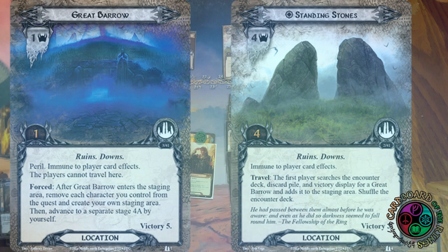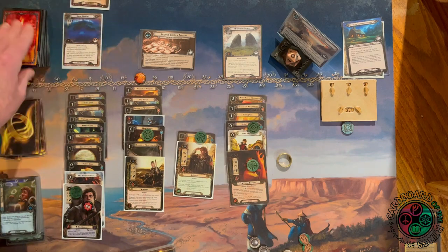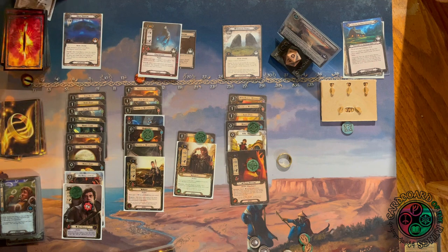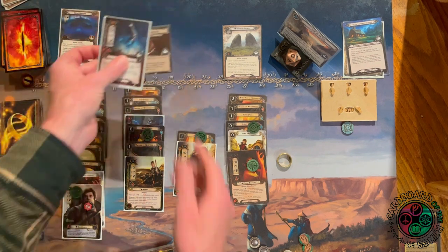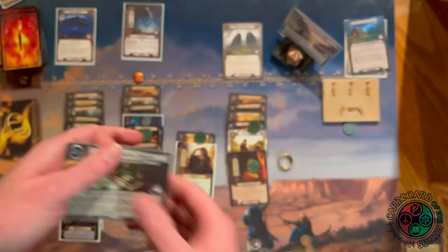Forced: after the Great Barrow enters the staging area, I remove each character from the quest, make my own staging area, and advance to a separate stage 4a by myself. I did travel to the Standing Stones and a Great Barrow entered the staging area. Stage 4a — Trapped Inside a Barrow: when revealed, end your quest phase; don't resolve the quest. Discard cards from the encounter deck until a Wight is discarded, add that Wight to the staging area, then discard all but X allies where X is the number of enemies engaged with you — another reason not to bring allies on this quest.